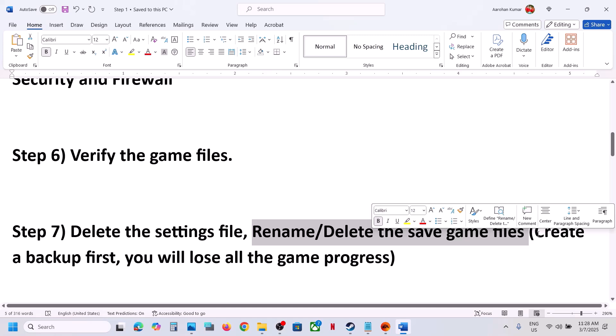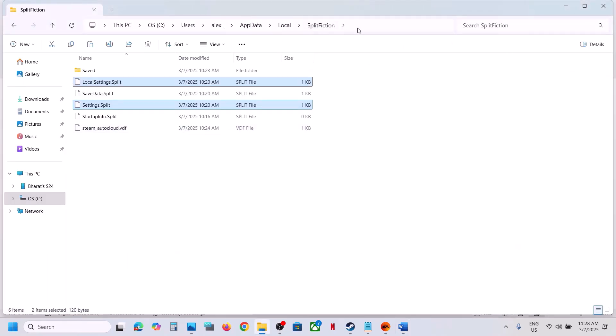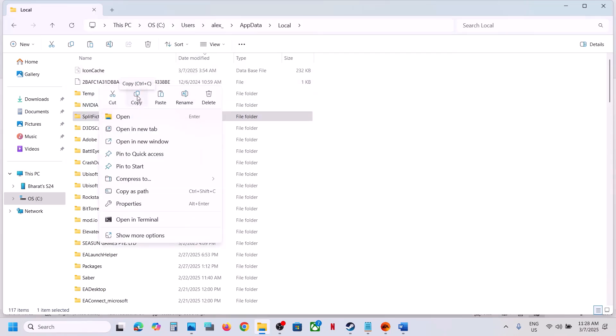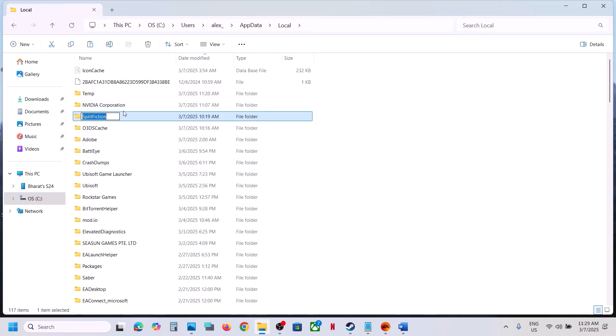Still not working? Rename or delete the save game files — but first create a backup, because renaming or deleting save game files will cause you to lose all game progress and start from scratch. Go to the same location, find the Split Fiction folder, copy it and paste it to the desktop as a backup. Then right-click and rename it, or delete it. Once renamed or deleted, launch the game.